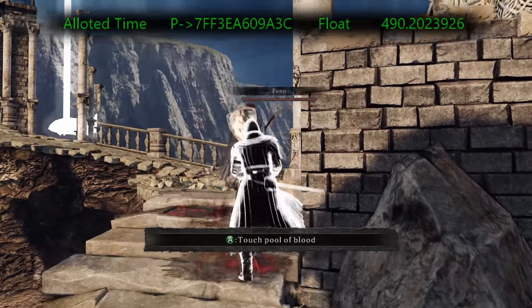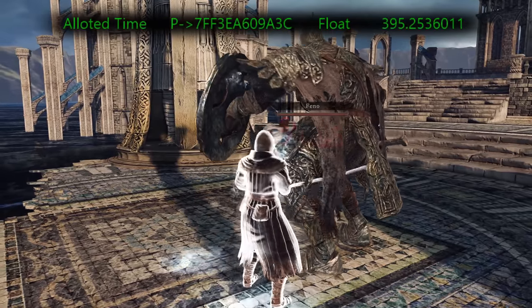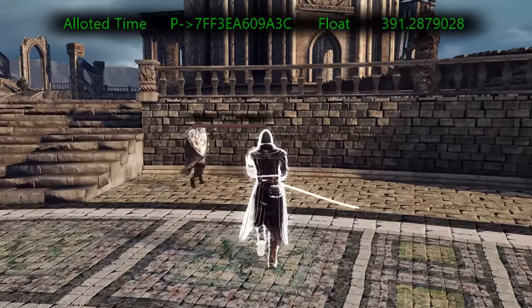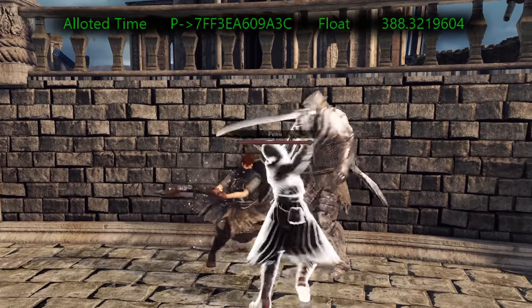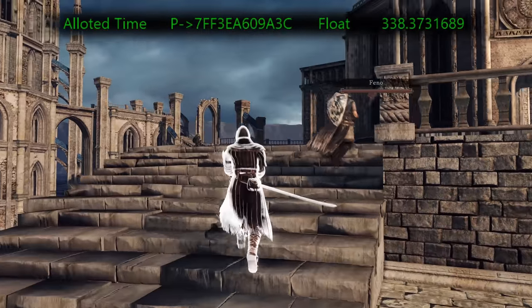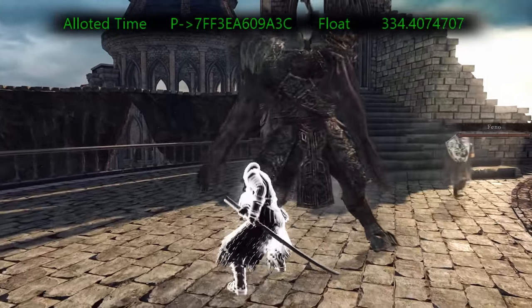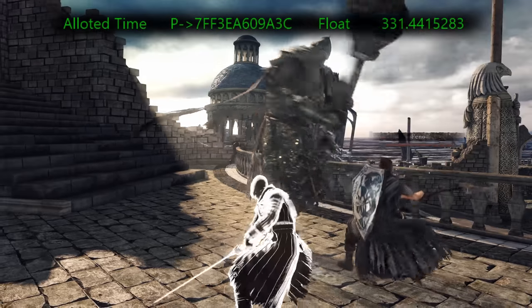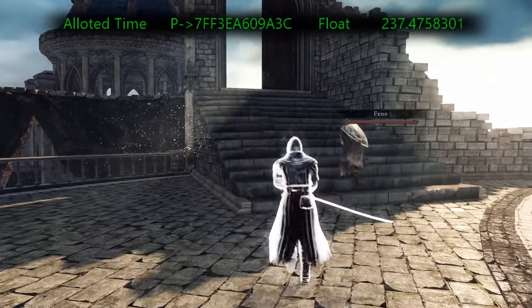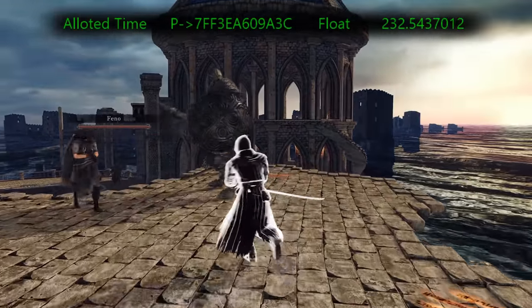Something that was understood by the community is that killing enemies in co-op also decreases the amount of time you have. The roughly 8 and a half minutes you have as a shade assumes you don't kill anything. Every enemy is worth a set amount of time, and generally speaking tougher enemies are worth bigger chunks. I think this is a pretty neat idea overall, as it can give you a singular focus as a shade — though you could also make the case that maybe the numbers were a little high in some places, ending your session almost comically fast.